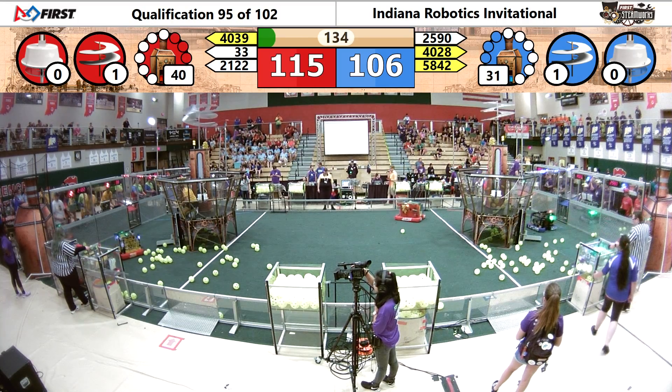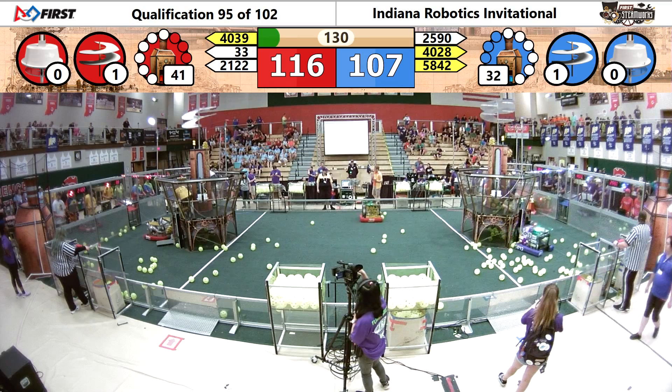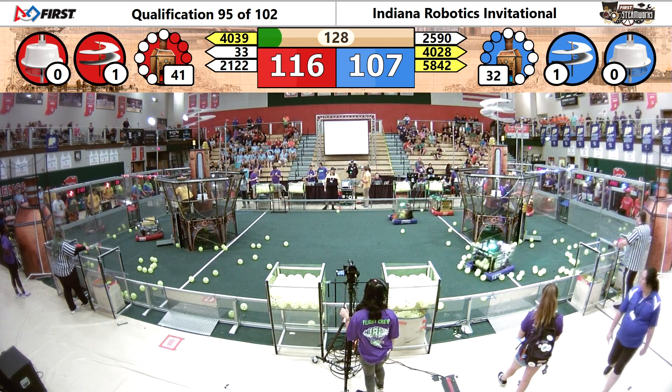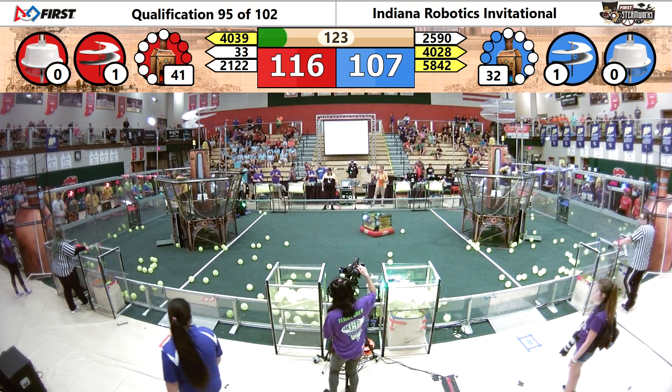They were able to unload that 10 pre-starts. We'll check in — 41 KPA on the boiler for the red alliance, climbing up to 32 and a third for the blue side. They've got a little more work to do if they're going to get that bonus rank point.